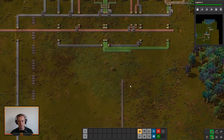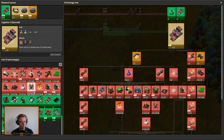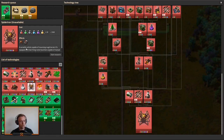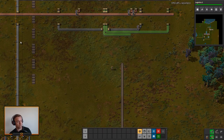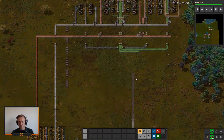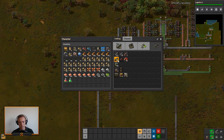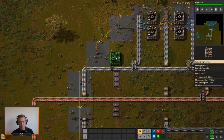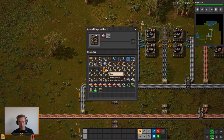The biggest difference in version 0.18 is the addition of the Spidertron — a new vehicle that is remote controlled and can carry lasers, rocket launchers, construction robots, and a lot of different things. That is pretty much the main thing. Oh, we need to get defense — they are looking like they are ready to attack. Let's set up a temporary ammo production right here. I don't like temporary things, but I think in this case it might be good just getting it sorted.